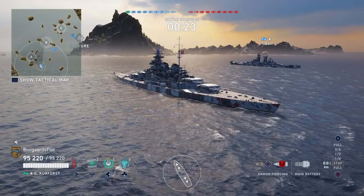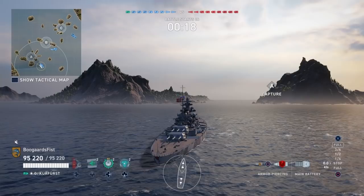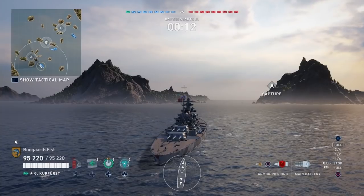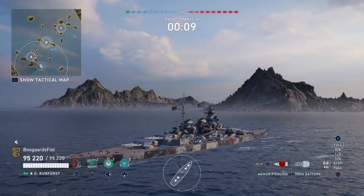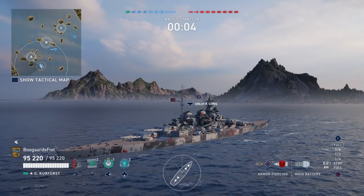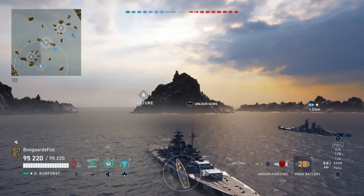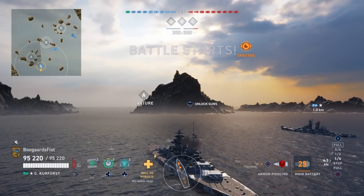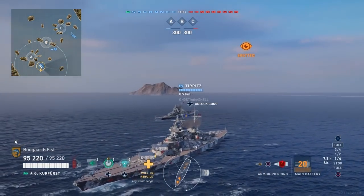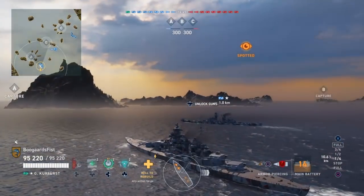Anyway, here we got a game on the map Shards, Domination mode. Note we're on the closed side of A. I refer to the south side of A and the north side of C as the closed sides. That means you have very limited access to get into those caps. We got two gaps here, and those are very easy to zone torpedoes, so you want to be very careful when electing to go through those.